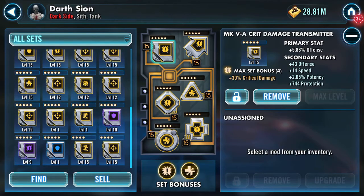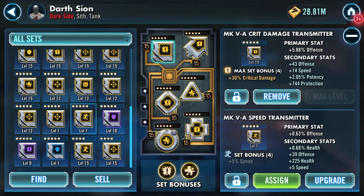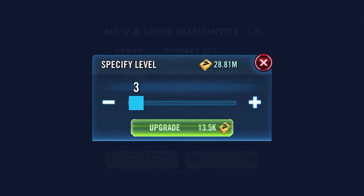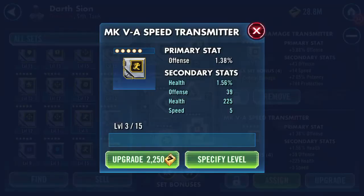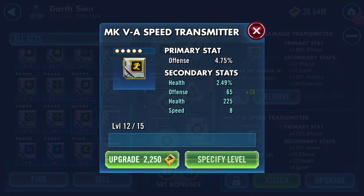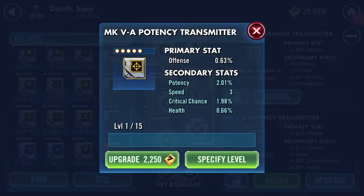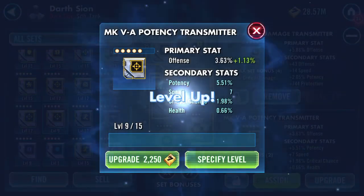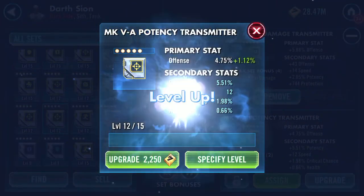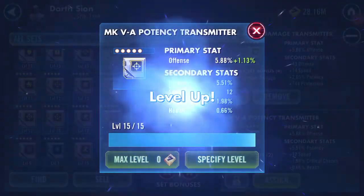Coming to the end of the mods — I've got a potency and I have a speed. Speed with me: health turns first, health turns second, speed turns third, and defense on the fourth. Speed isn't really setting the world on fire. Let me have a crack at this one: potency on the first, potency on the second — wow! Speed, a bit more speed. Oh, 12 speed and five and a half percent potency. Again, this one is getting maxed.